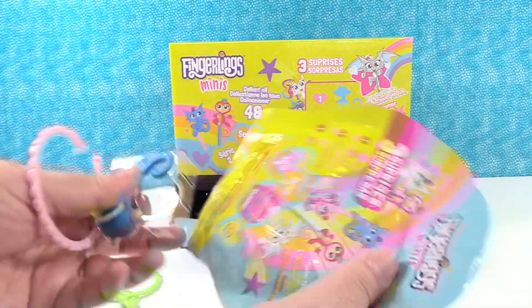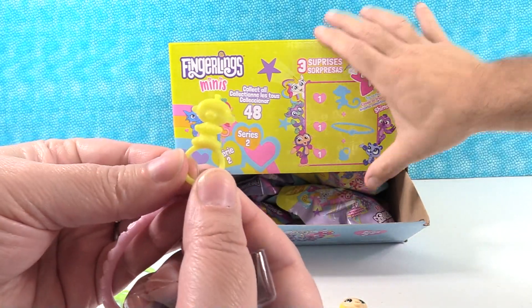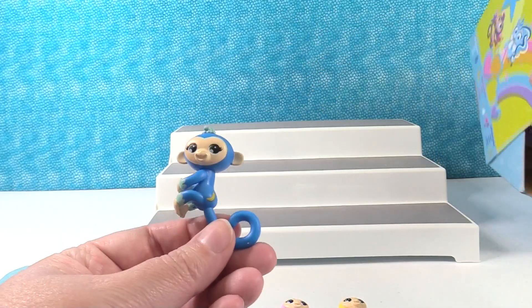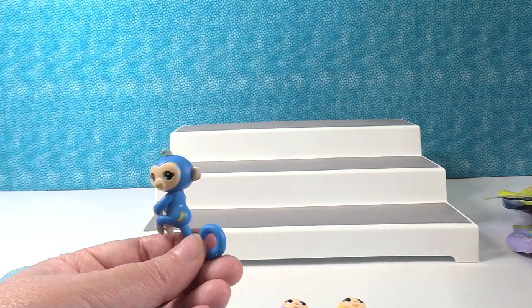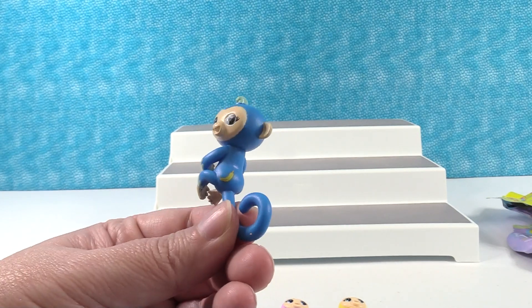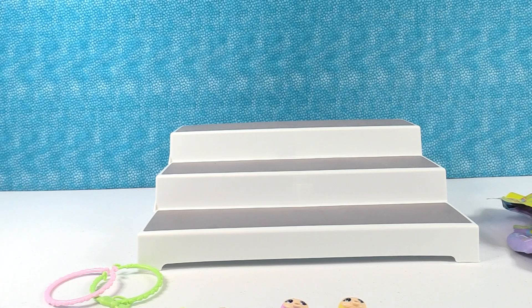Next up — a blue one. So we have a pink bracelet, and a Fingerling charm. Nice, that's awesome! We might have gotten a rare one. We have a rare — this is Jules. Jules has a banana mark. I like the banana. So Jules was a rare one.